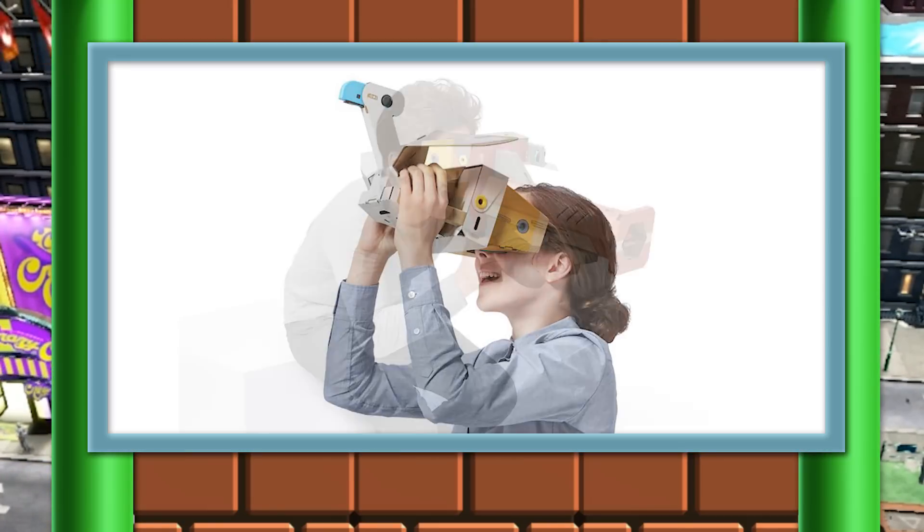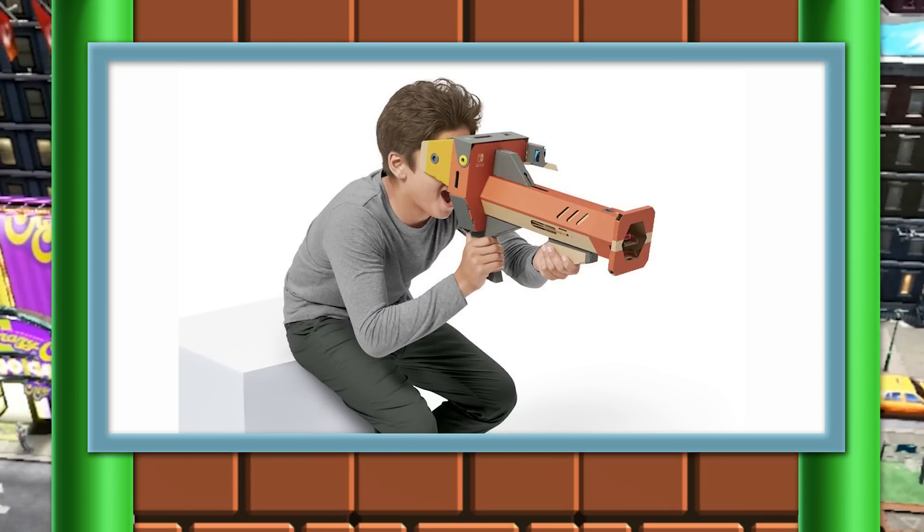The second thing is called the Toy-Con Blaster. This thing is going to be probably the best thing in this set. The blaster looks like a giant bazooka. Obviously there are a lot of things that could utilize this, and I'm really excited to see what Nintendo is going to include. I mean, could you imagine a Metroid mini-game where you get to be Samus? That would be absolutely amazing. Chances are it's going to be something not as exciting, but you never know — Nintendo might surprise us.